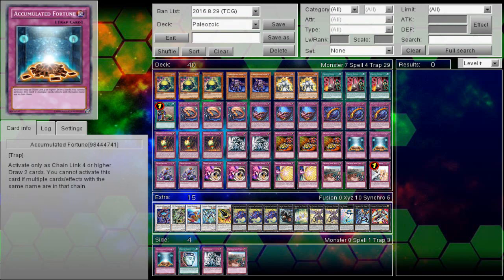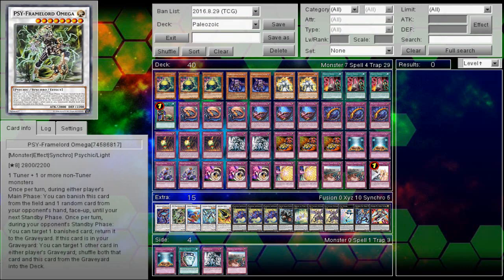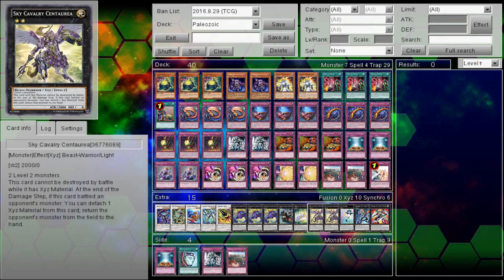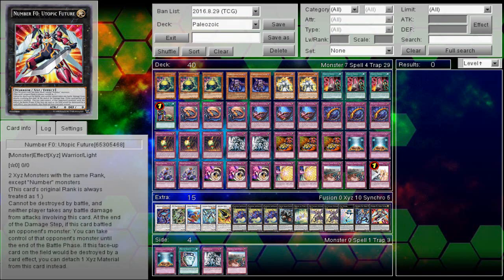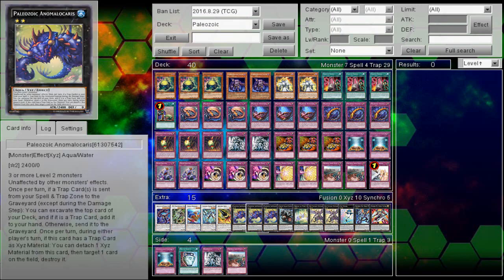Overall, the deck is kind of built pretty interestingly. I'm basically trying to build it to maximize on the potential of the trap effects in the Graveyard, and it's been working pretty well so far. There are some minor changes I might make down the line. I'm not a big fan of the Frog build anymore, because Reasoning was a big reason to play that deck, and it's at one now, so the Frog engine got a lot worse. Reasoning was a one-card guaranteed mill, getting you to either Ronintoadin or Swap Frog to give you plays. But anyway, I'm not going to waste too much time talking about this — let's just jump into the game and see how this deck does in a ranked environment.